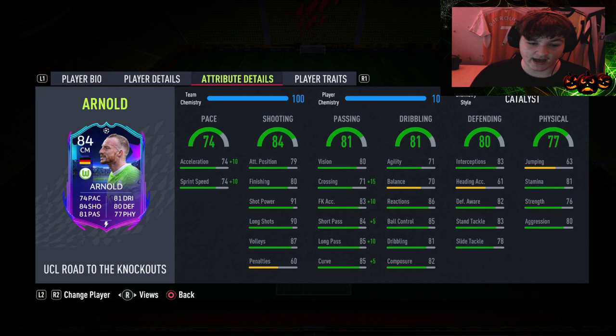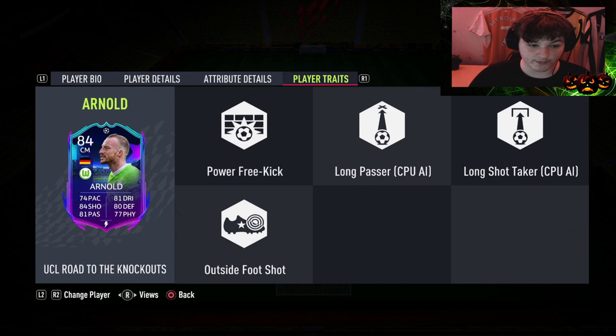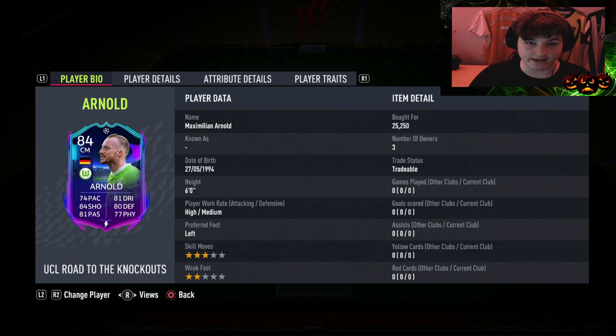Passing is relatively impressive - with a catalyst he goes to 90 curve, 95 long passing, 89 short passing, 93 free kicks, and 86 crossing. Dribbling is a little underwhelming with 71 agility and 70 balance, but his reactions and ball control are really solid. Defensively he is really good, disregarding his heading accuracy. Physical stamina at 81 could do a little more, especially for a box-to-box role. He's also got the power free kick and outside-of-the-foot shot traits.